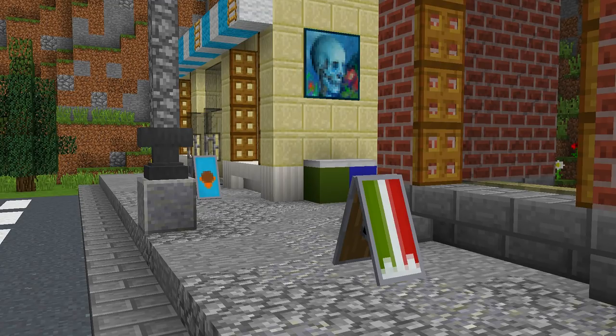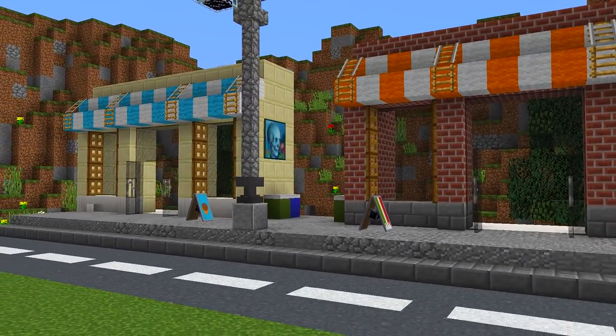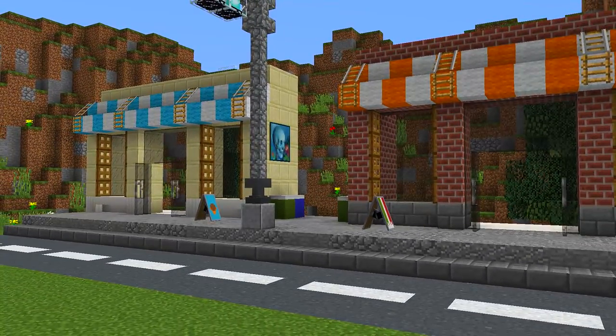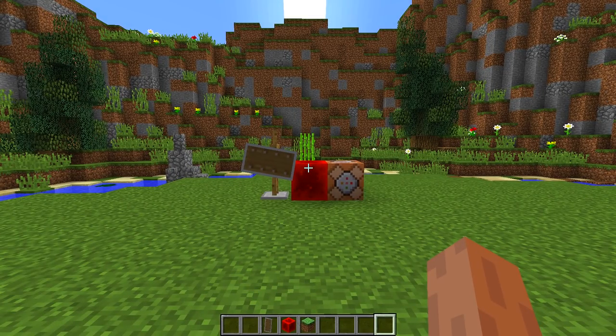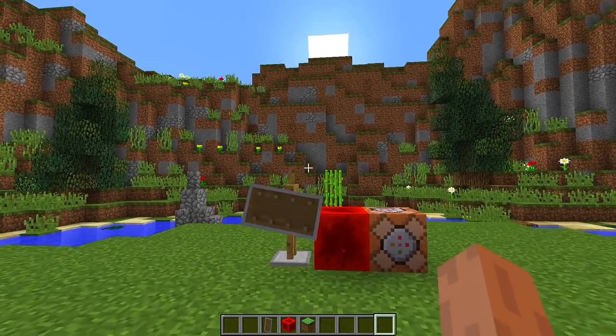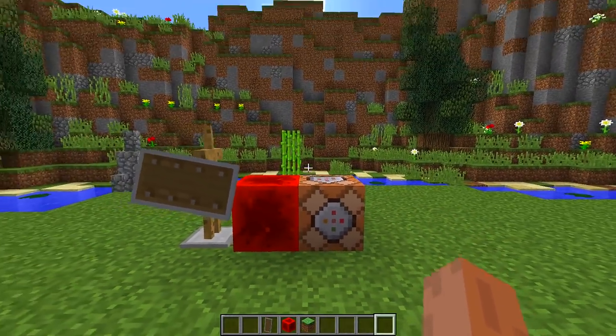Hey guys and welcome back to another how-to tutorial. Today I'm going to show you how you can make this really cool shop sign. To make this really cool little shop sign we are going to need all the blocks that you can see right in front of me. We are going to need shields, redstone blocks and command blocks.